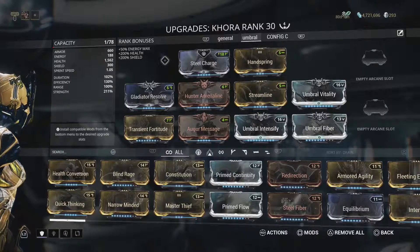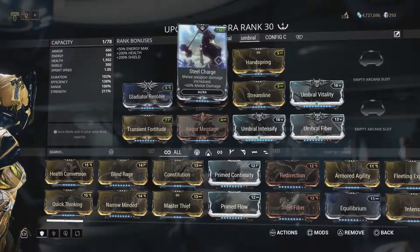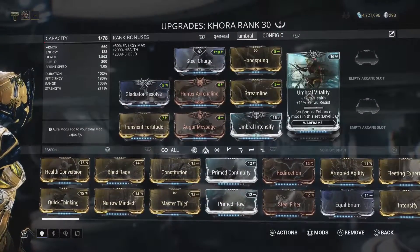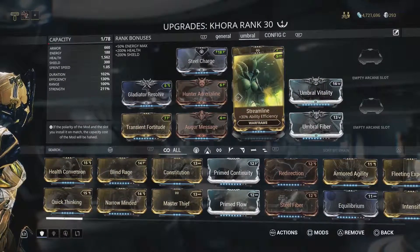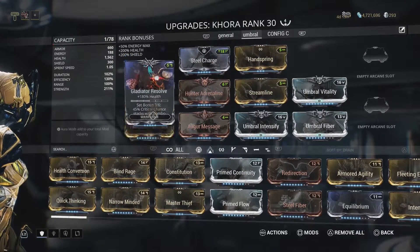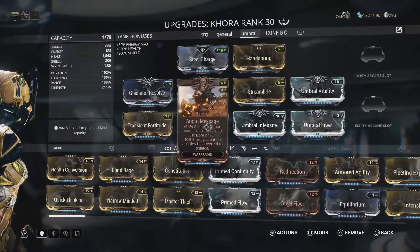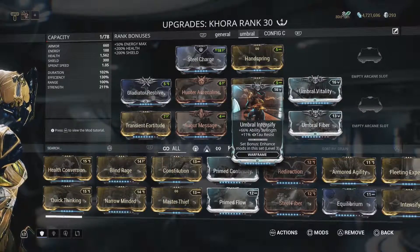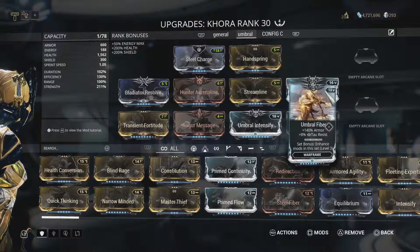Walking through the mods: we have Steel Charge to give us more melee damage, which we use a lot because of Whipclaw. Right now I have Handspring equipped. We're using Umbral Vitality for health, Streamline for efficiency, Hunter Adrenaline to give us energy when we get hit, Gladiator's Resolve for more health, Transient Fortitude for more power strength, Continuity to put our duration back, Umbral Intensify for power strength, and Umbral Fiber. Altogether you get the full set bonus from all the Umbral mods.